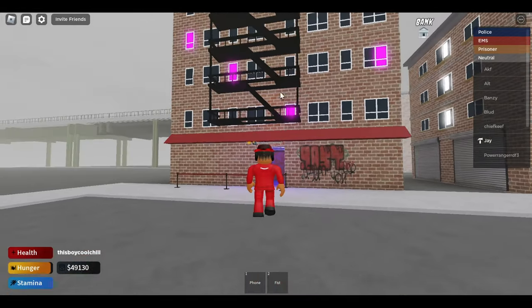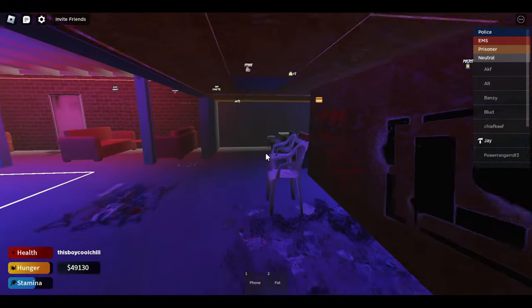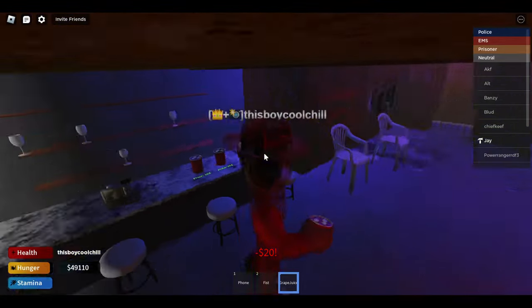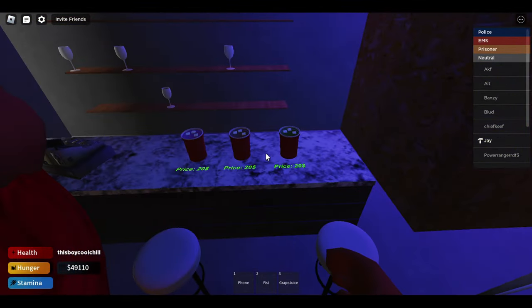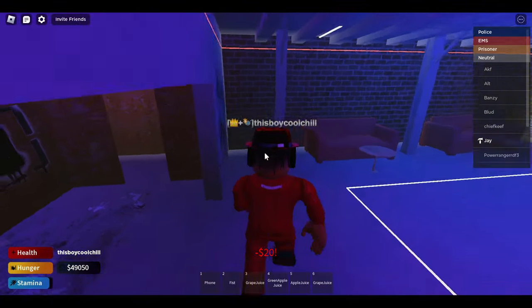Next we got the club — pretty good club. You walk in and there's nobody there right now, but somebody will be there. You can buy a juice: they've got green, apple, and grape.